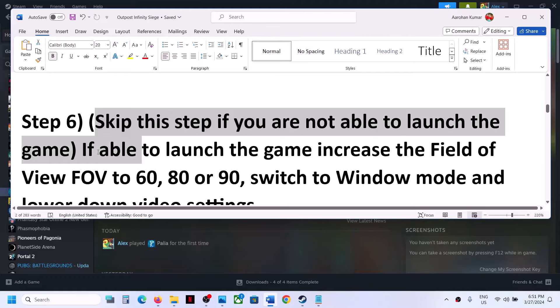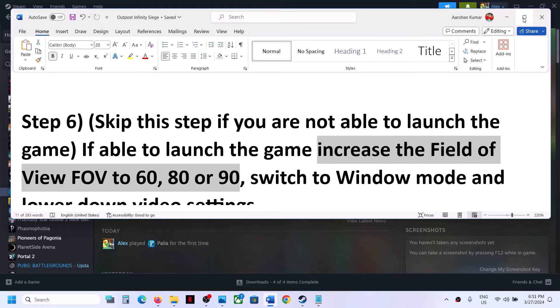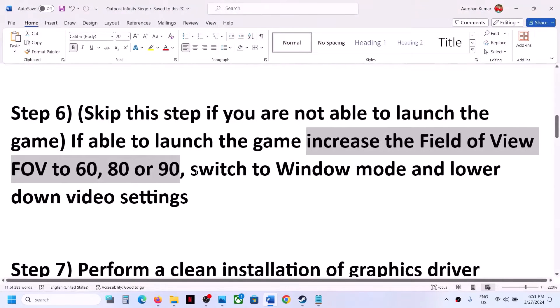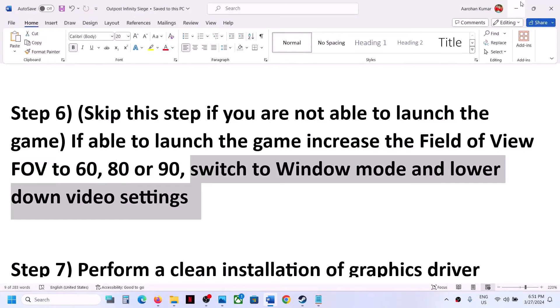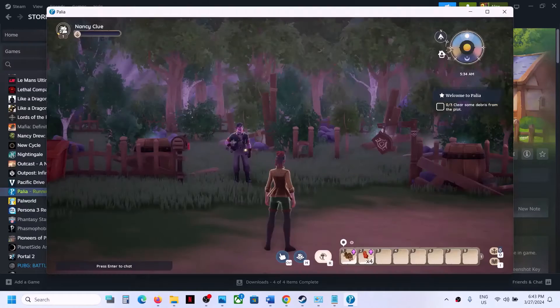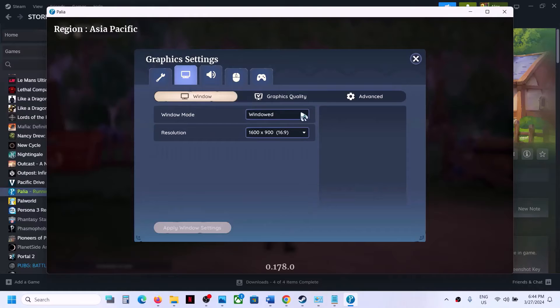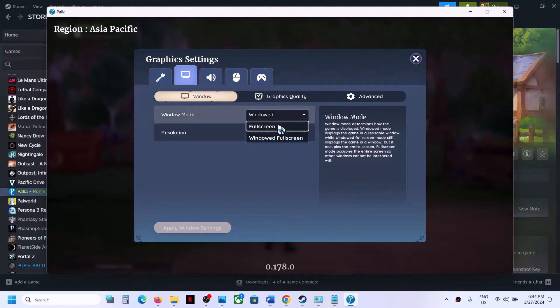If you are able to launch the game but it has issues, you can try increasing the field of view to 60, 80, or 90 — this has worked for some players. Also switch to window mode and lower the graphics settings. Launch the game, go to Settings, then Graphics Settings. If the display is set to full screen, try windowed fullscreen or switch to window mode.